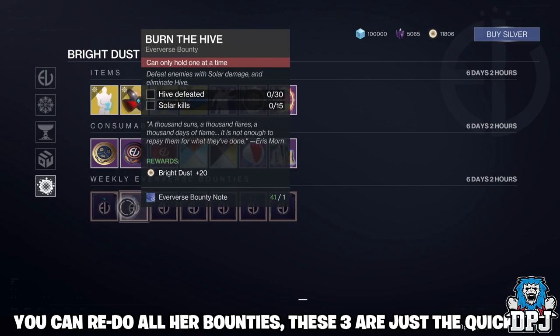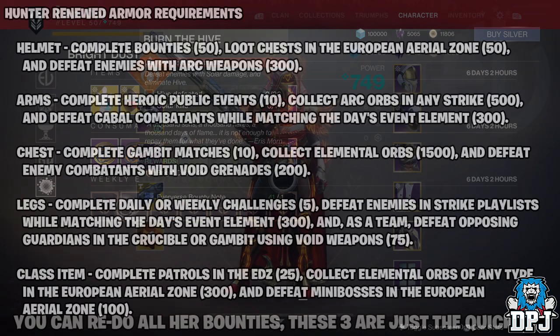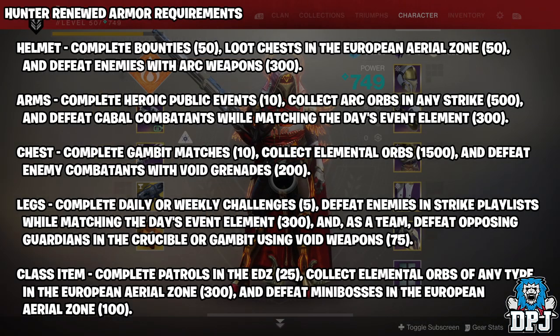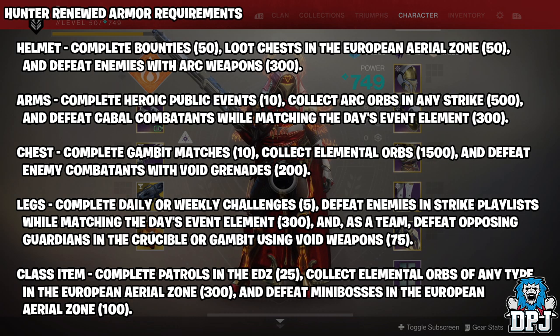So for the 50 bounties, which is probably the longest part of the renewed armor requirement, that's what I'd say you do. Now you have to loot 50 chests in the European Aerial Zone and defeat enemies with arc weapons. Now the Risk Runner is your best friend here, but you could use any arc weapon. There are plenty of arc weapons for you to get through this with. The 50 chests in the European Aerial Zone though, you can't get away from - you literally have to do that.